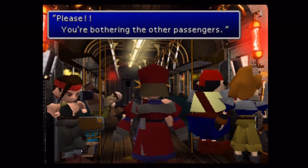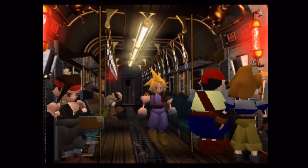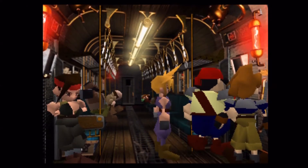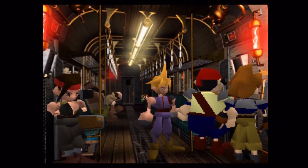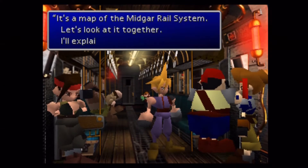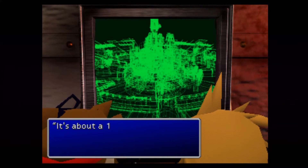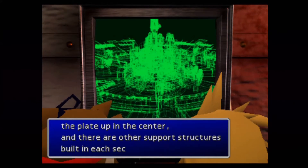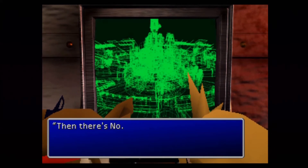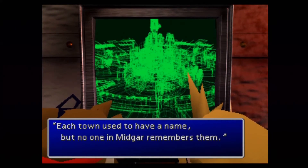In order to progress here, you actually have to speak with Jessie, and then you'll have to speak with Barret after. I actually spoke with Wedge here twice in a row — I like his dialogue. He's like, I feel like all of my life I've only been a sidekick. Which is kind of funny if you've played Final Fantasy III or Final Fantasy VI. Biggs and Wedge at the very beginning of that game with Terra are essentially sidekicks. It is funny that he makes that comment here in VII. I always think of Final Fantasy III because the first time I ever played it was on the Super Nintendo.